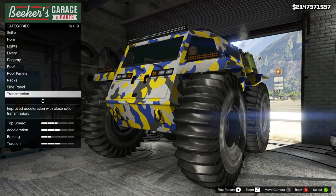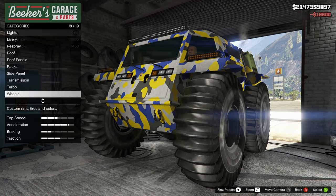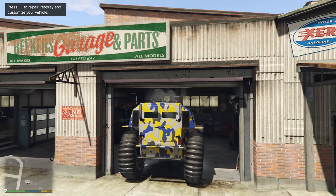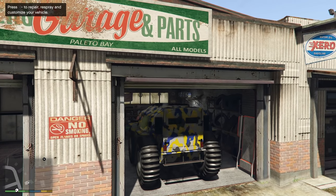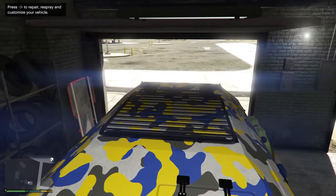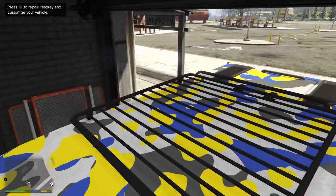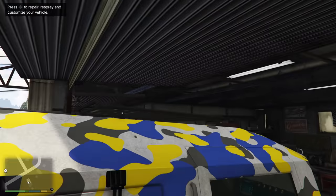I tried to see if you could change the tires — the answer is no, you can only make them bulletproof. We'll test this out in a little bit. Now, I don't know if everyone is going to have this issue, but when I was trying to leave the LSC I physically could not get this car out of it — it was too big. It seems like it was catching some invisible wall trying to leave. I had to turn my car all the way around just to get it out. I don't know if everyone's going to experience that problem or if it's just this one at Beaker's Garage.